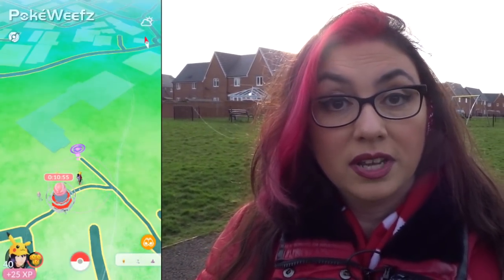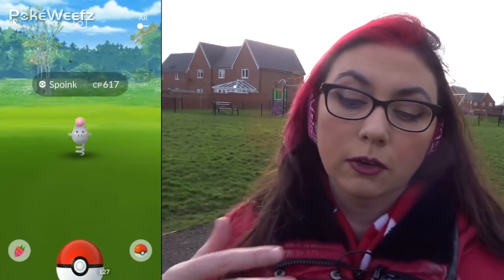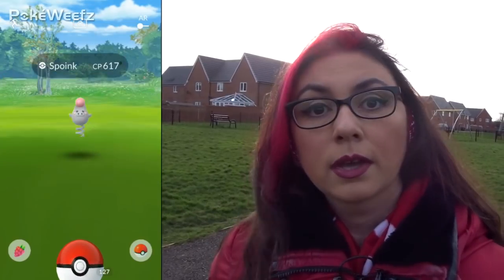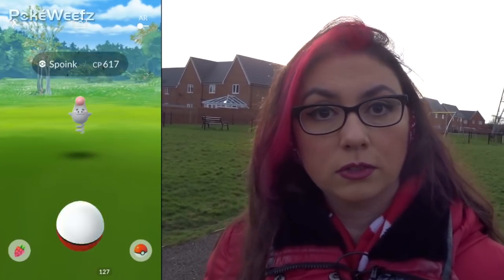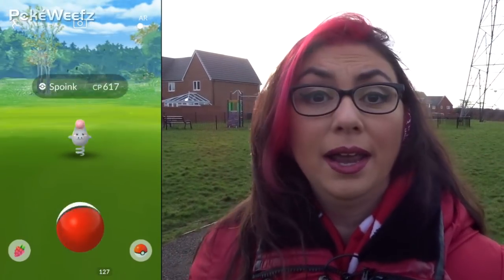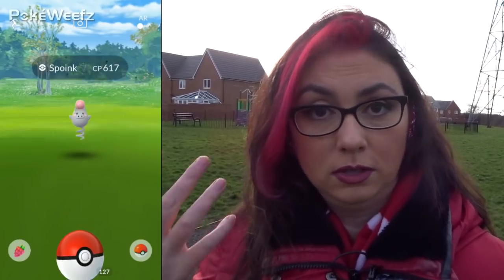Another Spoink. This time I'm going to go into a few details on what's actually showing up on screen. First of all we have Spoink, which is the name of the Pokemon. You will also see CP617 — that is a representation of the Pokemon's strength. It takes into account the base stats as well as this individual Pokemon's extra stats on top of that, and then it's all multiplied by the Pokemon's level. I have specialist videos that will go into a deep dive on the Pokemon screen, linked in the description.